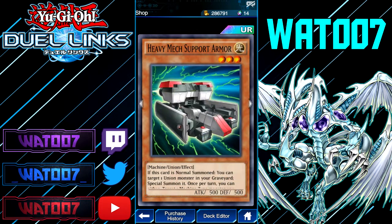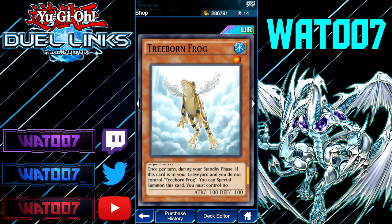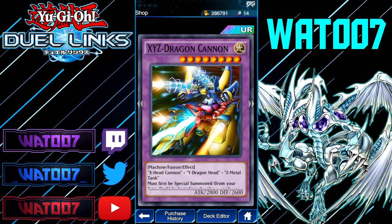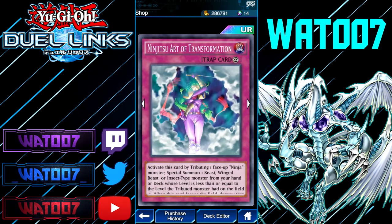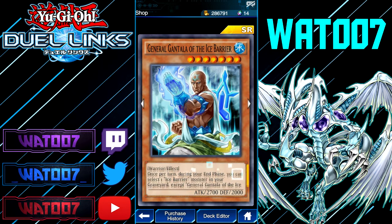Mecha Phantom Beast — we have a different one. Treeborn Frog: once per turn during your standby phase, if you do not control a spell or trap, you can special summon this card from the graveyard. Those cards are going to be annoying. I really want to build a deck around the XYZ Dragon Cannon and some of the other stuff.